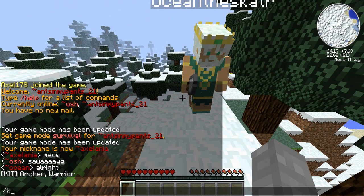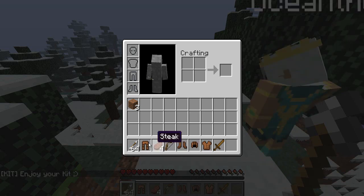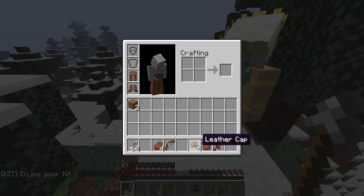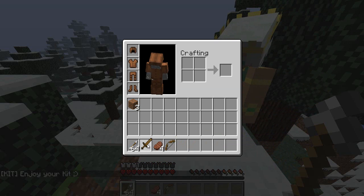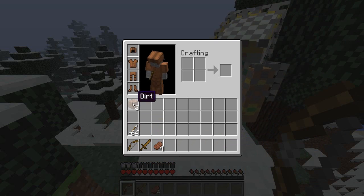So when I type /kit archer, I get the archer kit. And you can set prices and cooldowns for the kits in the text file or configuration file. And as you can see I have the stuff and I still have my dirt.